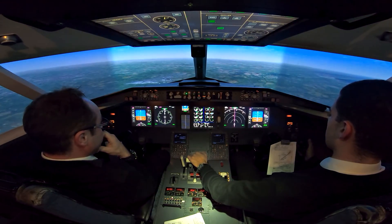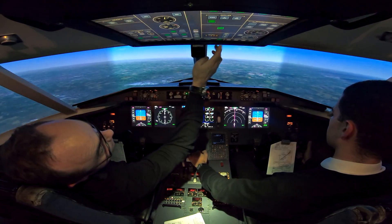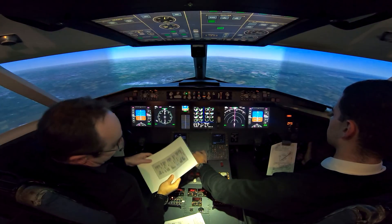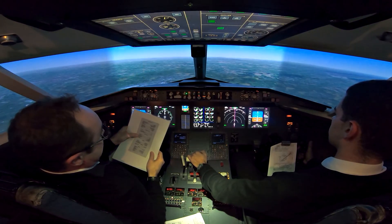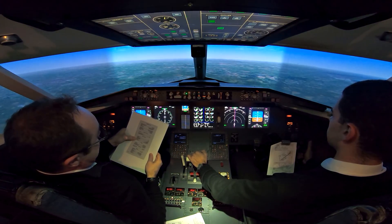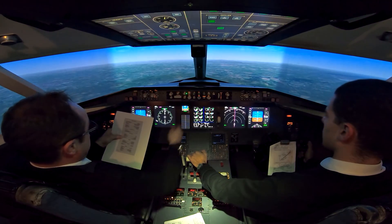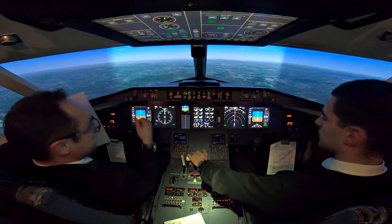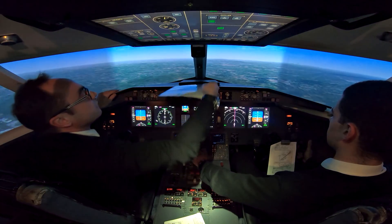After takeoff checklist. Landing light off, ignition off, landing gear off, speed brake disarmed, flaps 0 selected — 0 indicated. 1-0-1-0-1-0-1-0, 6,000 — cross-check. After takeoff check complete, thank you.